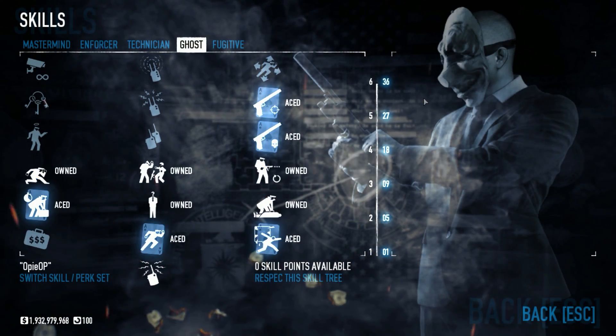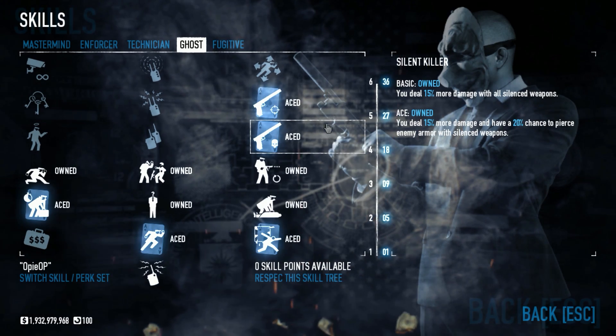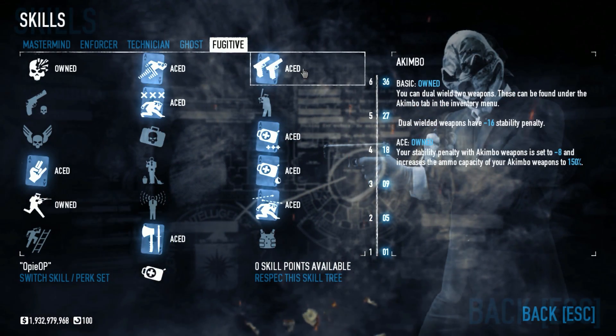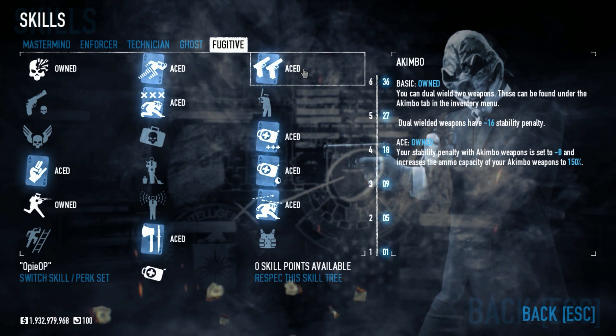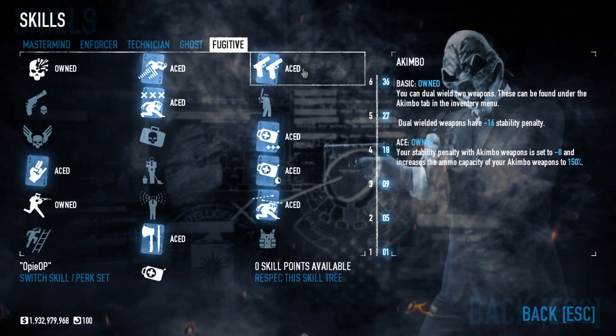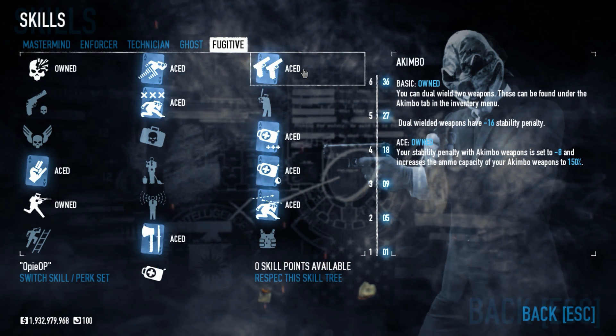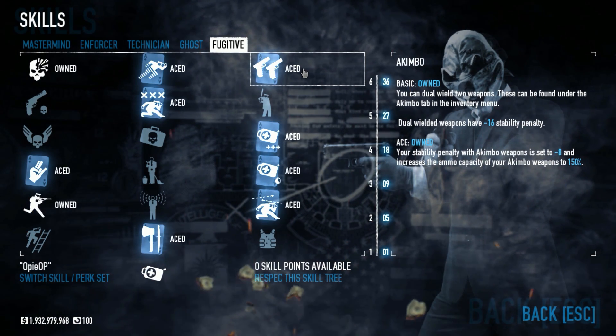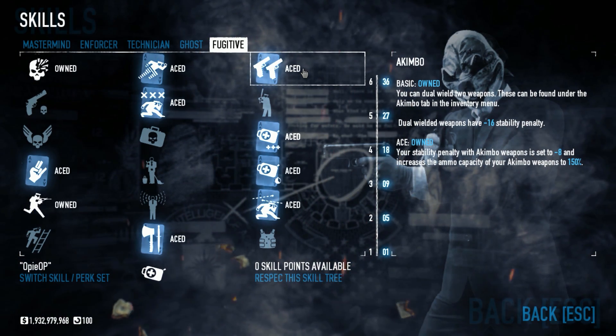The skills that I really wanted are Silent Killer, The Professional, Low Blow, Sneaky Bastard, and Akimbo. The reason why I have Akimbo is because to actually use the Akimbo Heather SMGs, you need to have one of the Akimbo skills — either using the Hitman perk deck or Akimbo from the Fugitive Tree — the same way you do the Akimbo pistols.